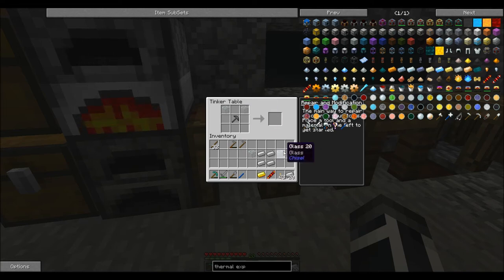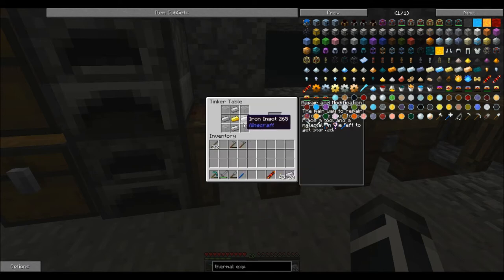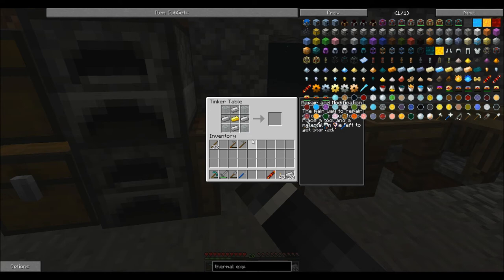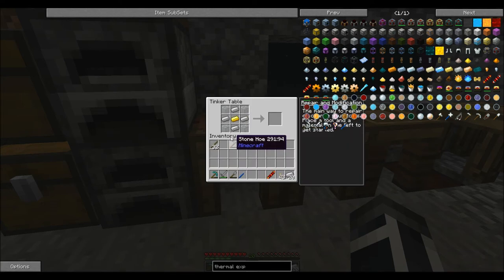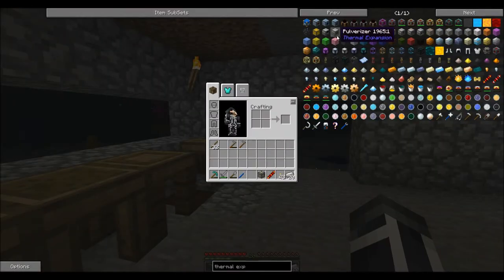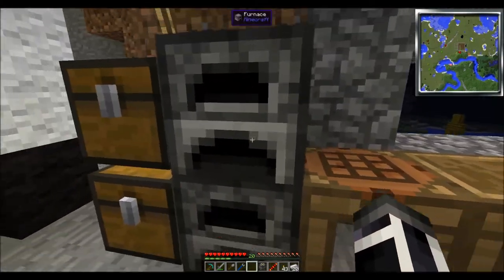I need one, two, three, four — all right, trying to get this done. Let's try it at the house sometime. Okay, wait — that's what I did. What did I do wrong? This is a gold ingot. Oh wait, I see — these need to be like this. There we go.